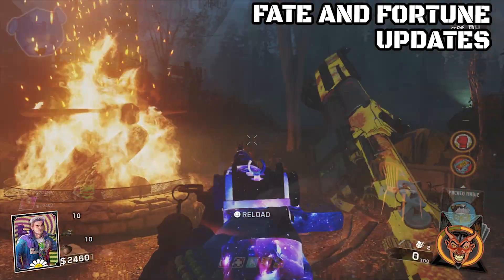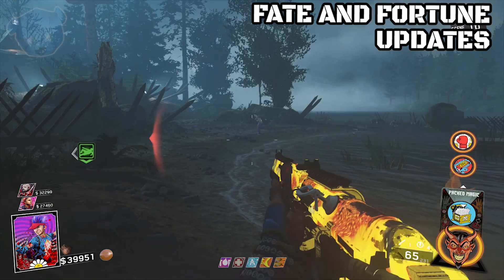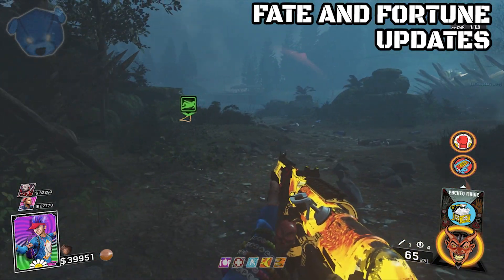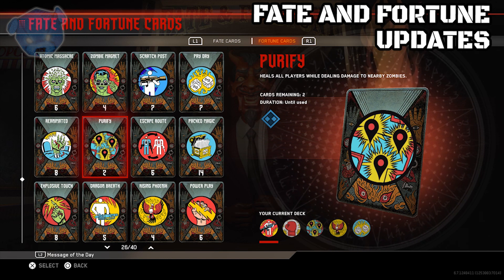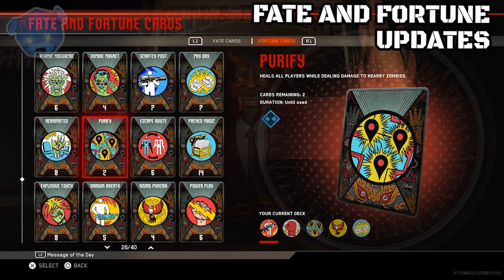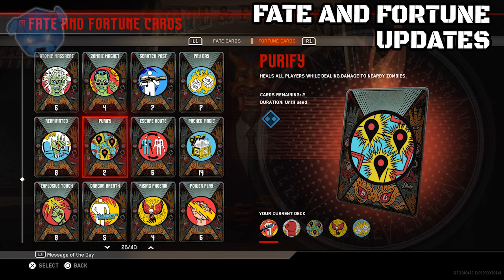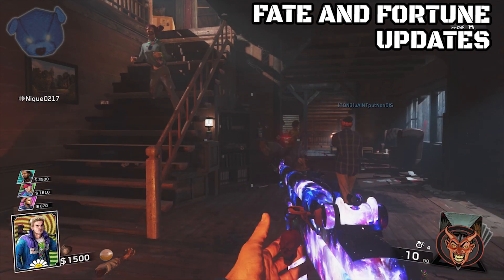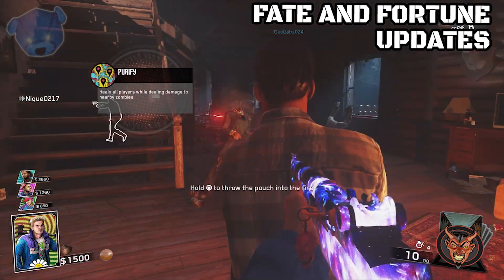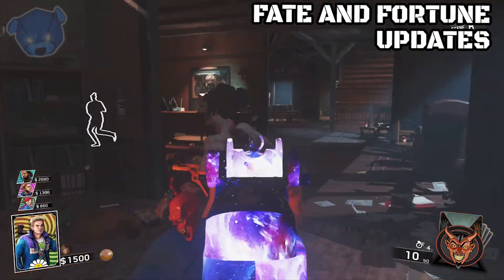The last Fate and Fortune card is called Purify, and it did not properly display its in-game effects. On activation, players and teammates are healed and it causes an explosion that deals damage to nearby zombies. It now displays properly, so you won't have a blank slate and not know what you just popped.